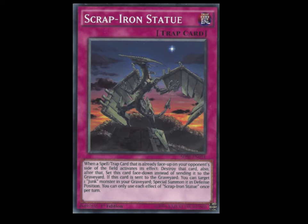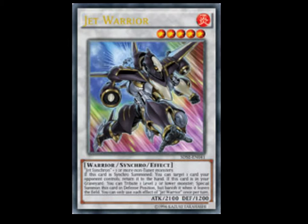Moving on to new Synchro cards — probably one of the most exciting parts. We got Jet Warrior, which requires Jet Synchron and one or more non-tuner monsters. It's level five, Fire, Warrior, 2100 attack, 1200 defense. If this card is Synchro Summoned, you can target one card your opponent controls and return it to the hand. If this card is in your graveyard, you can tribute one level two or lower monster to special summon this card in defense position, but banish it when it leaves the field. This is sort of like your substitution — you'll make this thing, use Level Eater off of it, synchro up some more, and when this guy becomes level four you can use it with Glow-Up Bulb to synchro further. It makes getting to Quasar faster — it's a really cool idea.